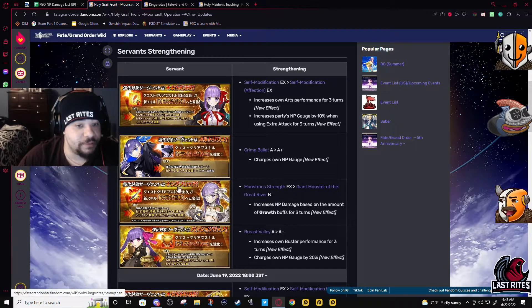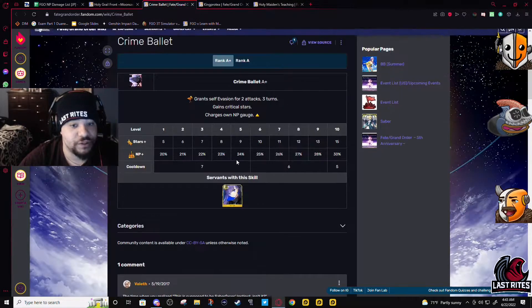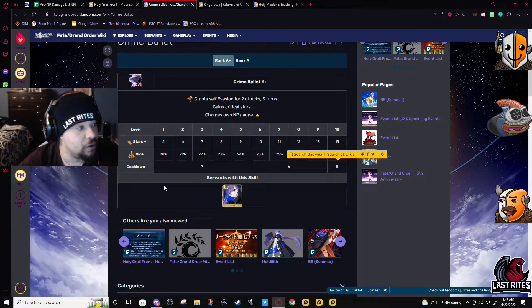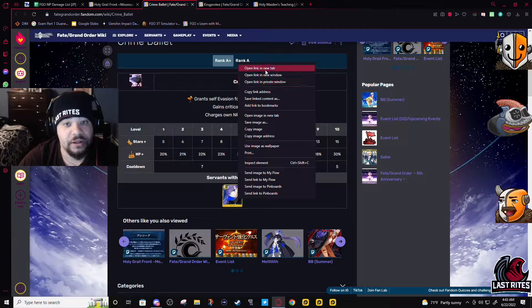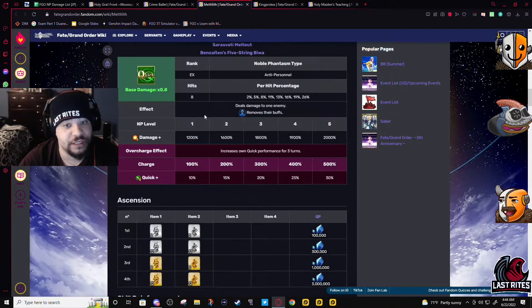I want to talk about these three JP buffs because they do affect what you've summoned for today — you have more value in a character when you know it's going to be buffed. So Melt's buff: she got a 30 battery and it's on the dodge scale, so five turns cooldown — a nice low skill, the one you're probably going to spam as much as possible. This isn't the buff that would have made her absolutely busted; the buff that would have done that was having both effects proc first, which ups her damage so much.